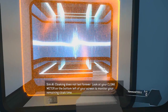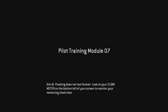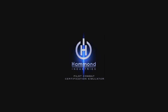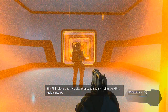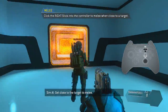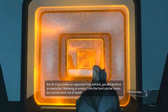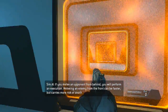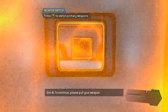Look at your cloak meter on the bottom left of your screen to monitor your remaining cloak time. In close-quarters situations, you can kill silently with a melee attack — get close to the target to melee. If you melee an opponent from behind, you will perform an execution. Meleeing an enemy from the front can be faster but carries more risk of death.